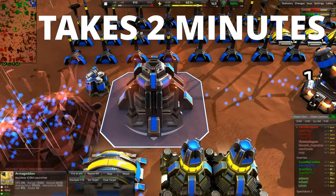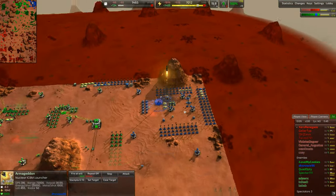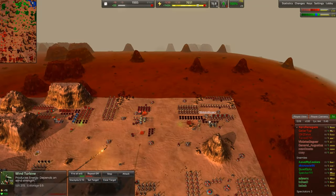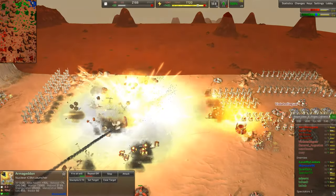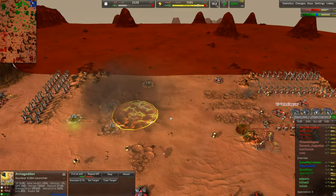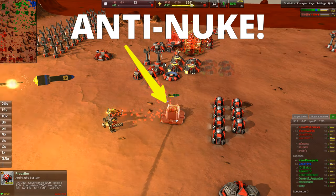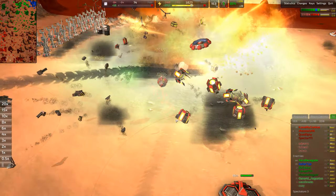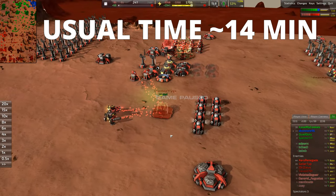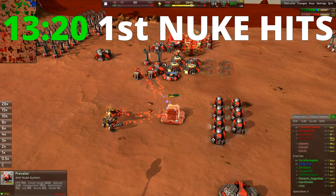Exactly 2 minutes after the launcher's construction, the first nuke is ready in the silo. The player wastes no time launching it directly at the enemy team's eco spot where it hurts the most — annihilating that base and also a section of the neighboring base. An important caveat: you should scout enemy bases first, because you don't want to waste that first surprise nuke. The other team had planned anti-nuke systems for around 14 minutes into the match, so getting hit at 13:20 was a nasty surprise.